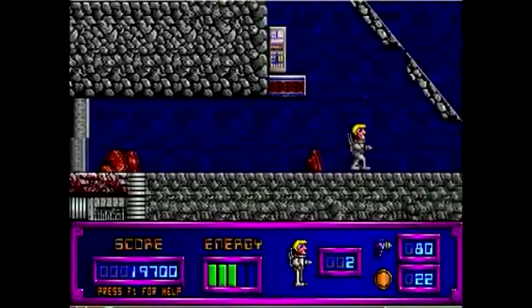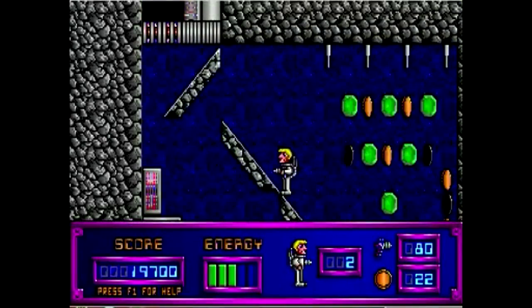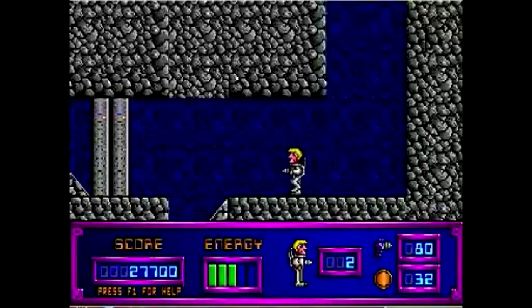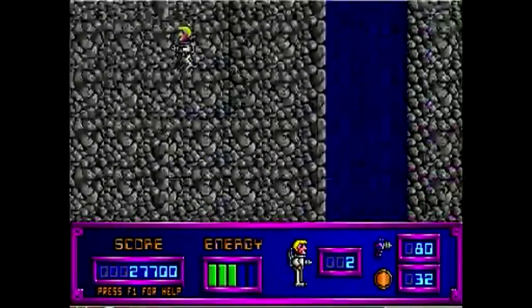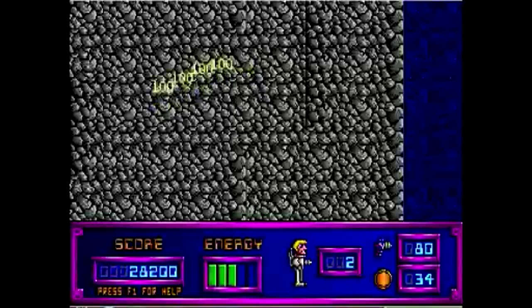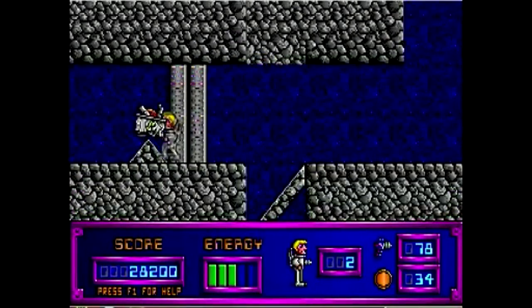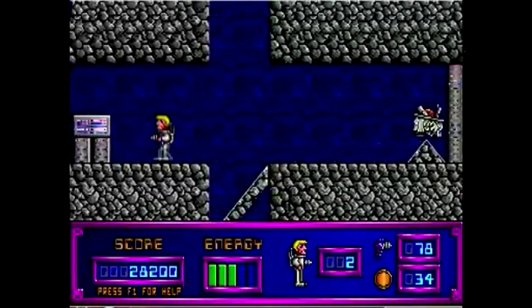So yeah, in case you were wondering, this is what the second level looks like. It's basically the first level, but blue. And with angry bulldozers and geeks in glasses. But yeah, basically everything is trying to kill you. Why that might be the case, I'm not sure.